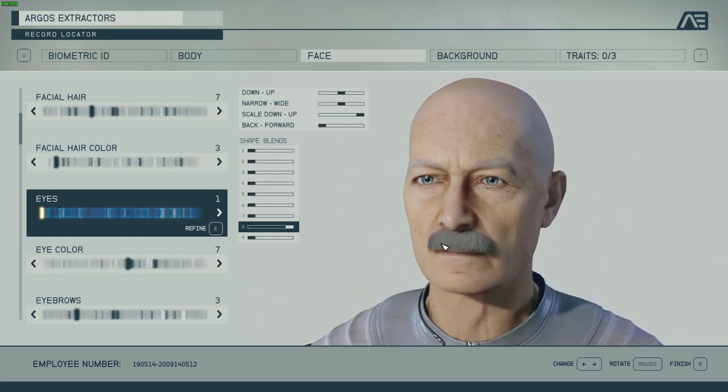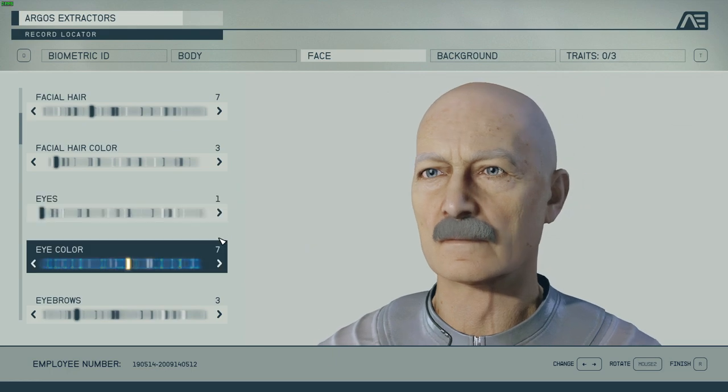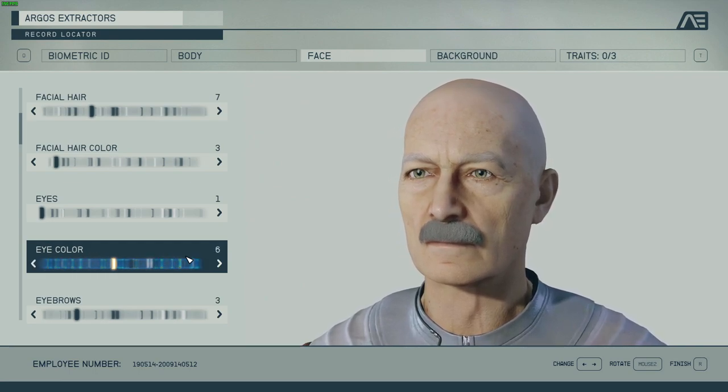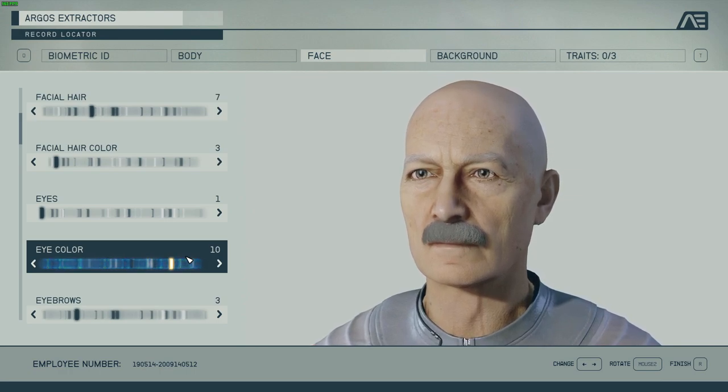You've got to put some character in your characters. If they have smooth skin and look like a superhero it just doesn't look that interesting. For eye color, again you can pick many colors — I'm going for number 10, it's like some faded green because it's an older guy.